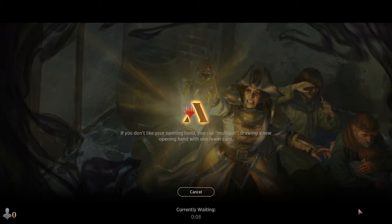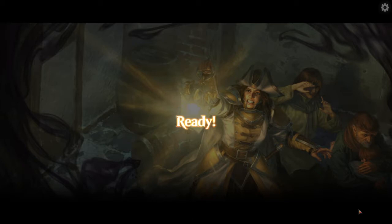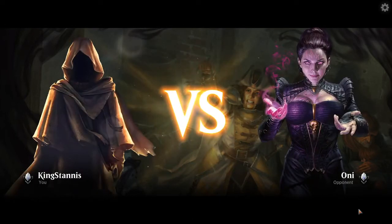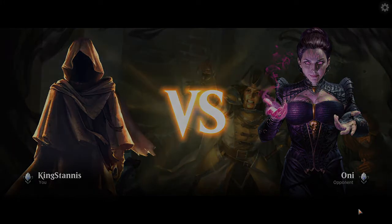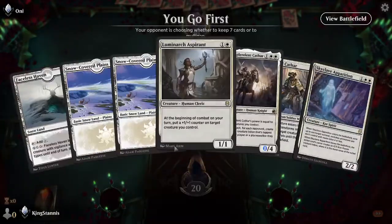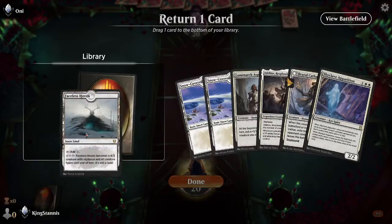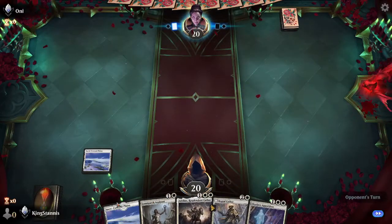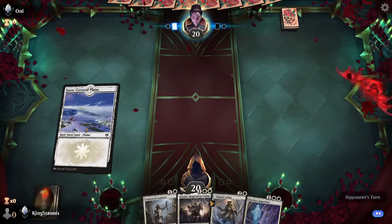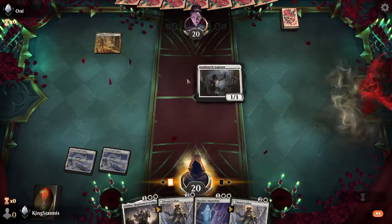You don't want to stay in the low ranks very long with something like this, really. Let's see what we got next. We got another opponent coming in — same guy, same avatar at least. That's a good hand, but we have to mulligan. We didn't have any white mana, so we had to mulligan there.